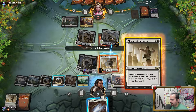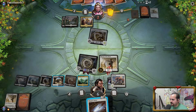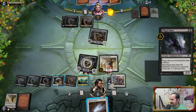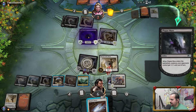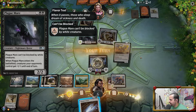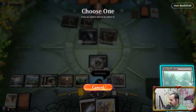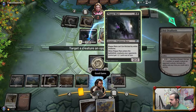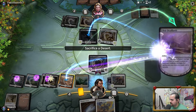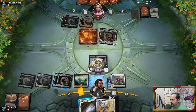We're gonna block like that. Maybe he's got a Fatal Push in his hand? Plague Mare? Well, that's a good game. I can just Negate or dead-land this — I don't even gotta use my Thopter Arrest for that. And that's game.